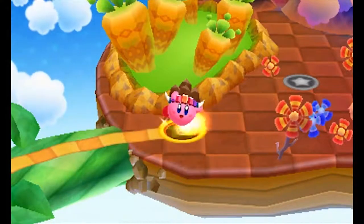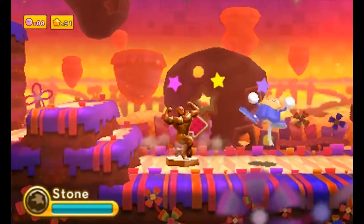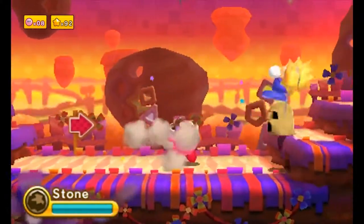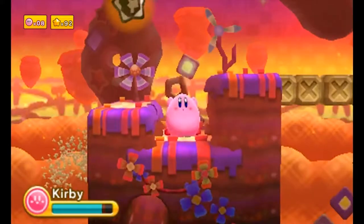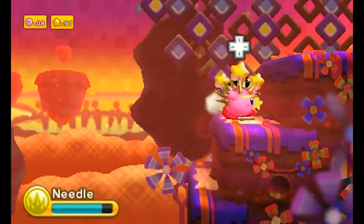Torpedo is an ability that's really underrepresented in the series. Like it's in this game, it's in Return to Dreamland, and it might be in Squeak Squad? I don't actually know. Missile is also a power that's not appeared much at all since Amazing Mirror, actually — I don't think it's appeared at all. Squeak Squad and Amazing Mirror were made by the same team — it wasn't HAL that made them. It was someone else. I don't think they're making games anymore. So they're quite similar to one another in music, graphics, and design.